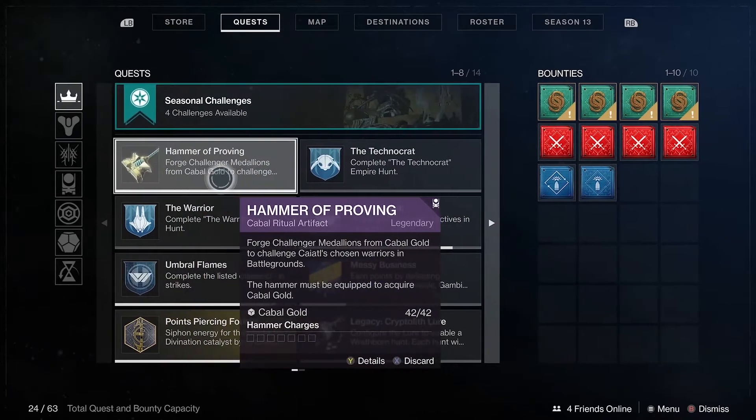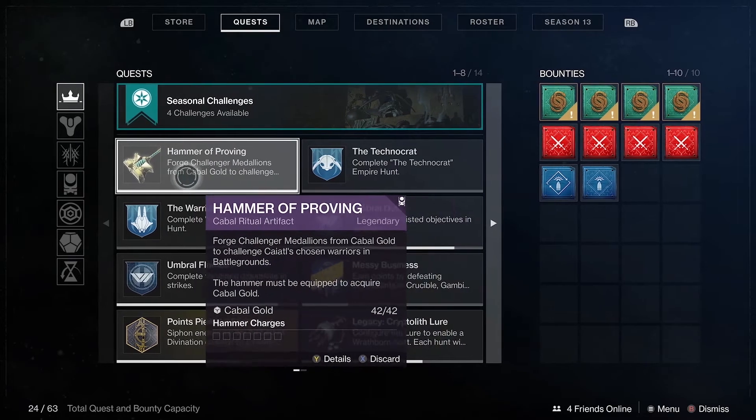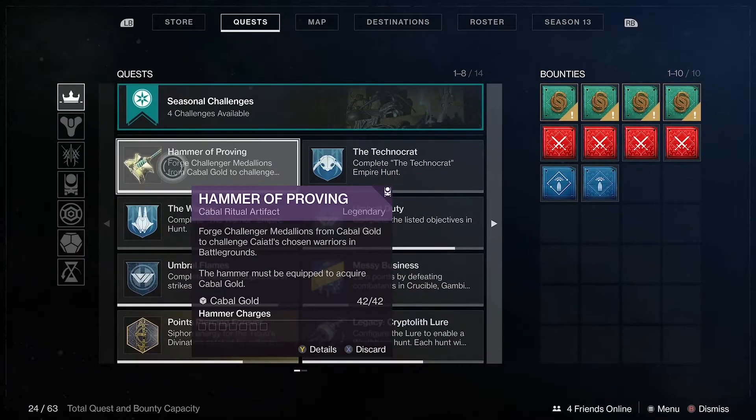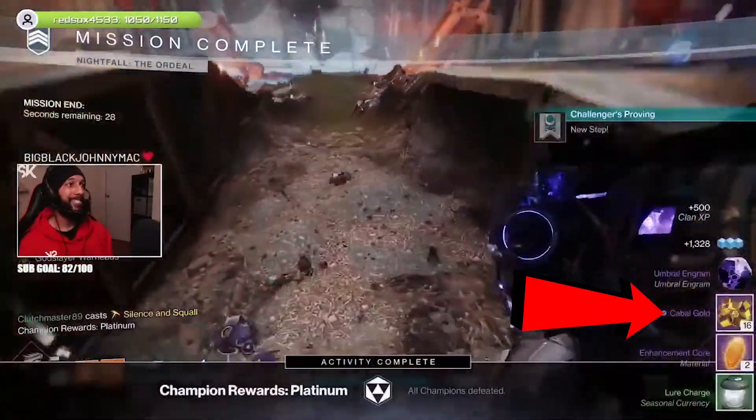If you go over to your quest tab, you'll see an item called the Hammer of Proving. Once you start Season of the Chosen and progress through the quest, you'll eventually be given this item. The question is: how do you use it to get Hammer Charges?